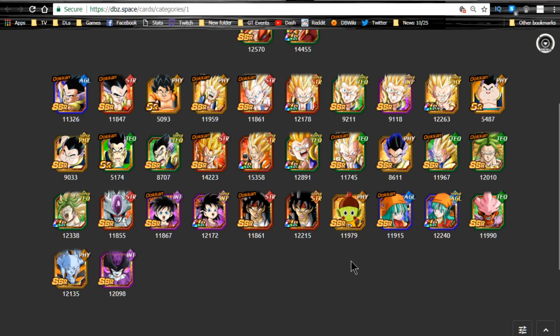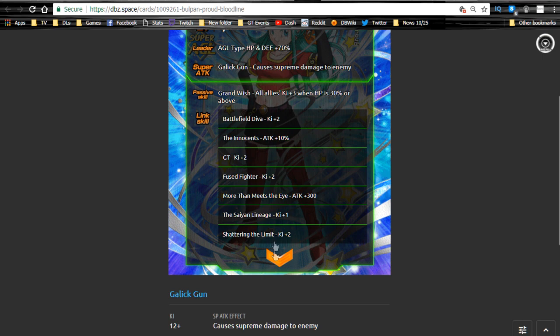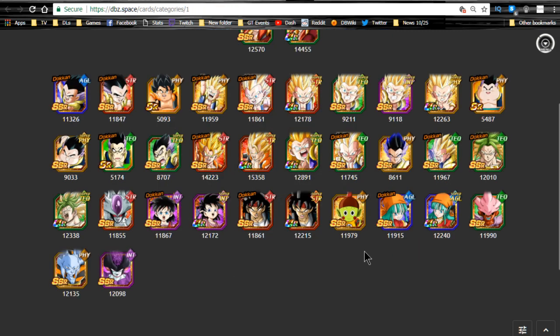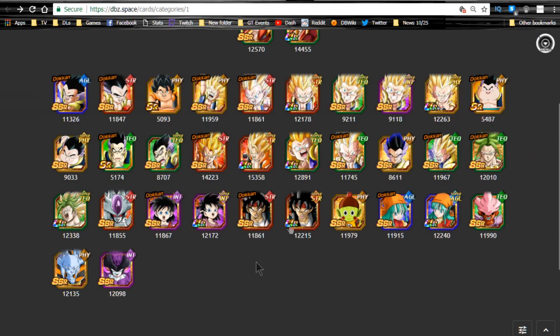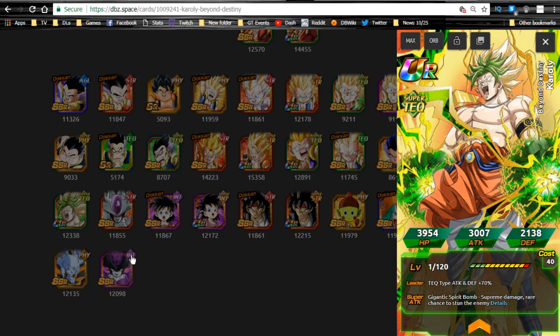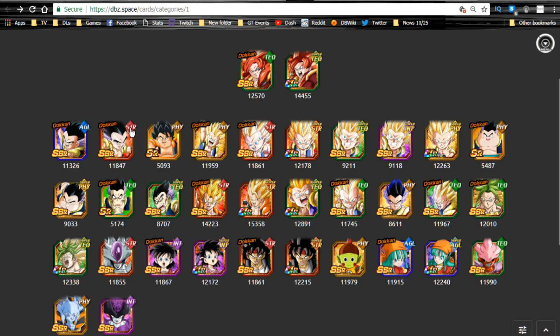A lot of those characters are good. On the Fusions banner there's a character — I think this is Bra Pan — who is an Agility character. All Allies Ki plus 3 when HP is above 3, so she's awesome for giving Allies Ki and might be worth it for you. There's also Pandel, who is a really good character — ATK plus 30% for all Allies, not just super types or one category. It's a flat-off buff for everyone. This Karoli can come in handy if you're lacking good Super Saiyan Fusion units, since you'll link with the Super Saiyan link on top of the Fusion category buffs.